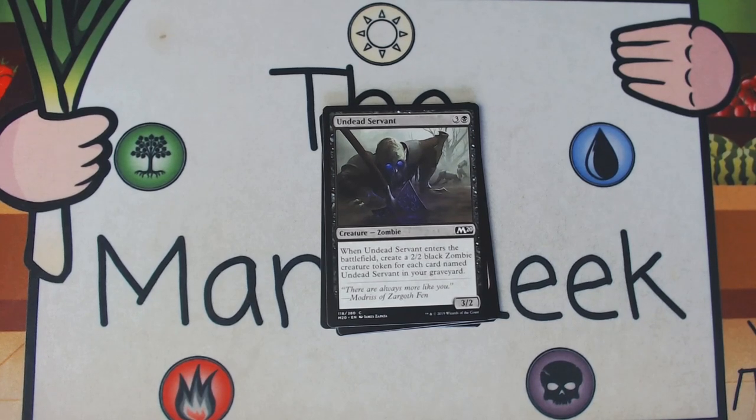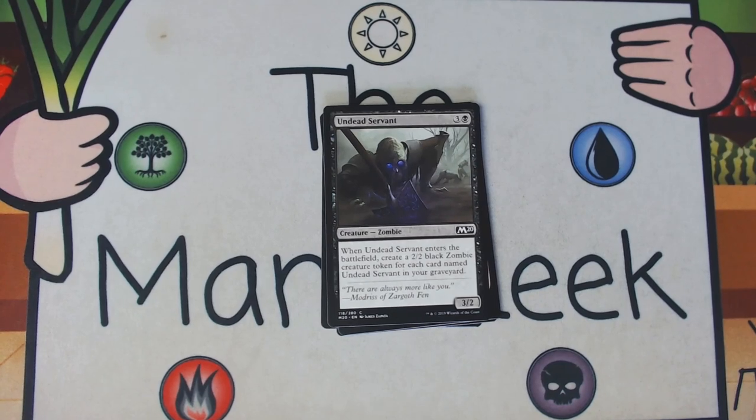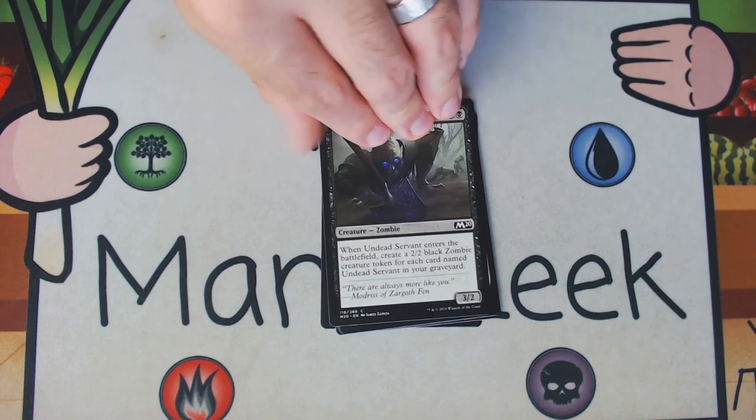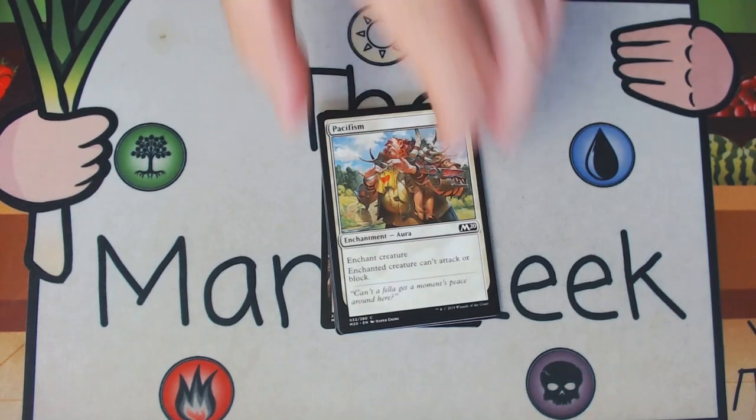Undead Servant is three and a black for a creature — zombie, a 3/2. When it ETBs you create a 2/2 zombie token for each copy of Undead Servant in your graveyard. This is way too hard to go off with. I've seen people try, I've seen them fail, I've seen it happen once or twice, but it's super inconsistent — you just don't really get to choose if this is going to make a bunch of zombies or no zombies. No interest in collecting them, certainly not a first pick, and not really playable.